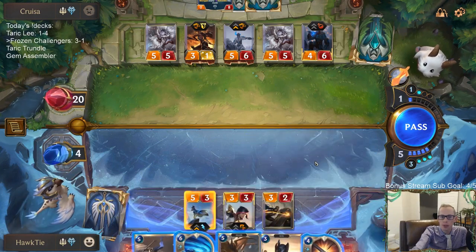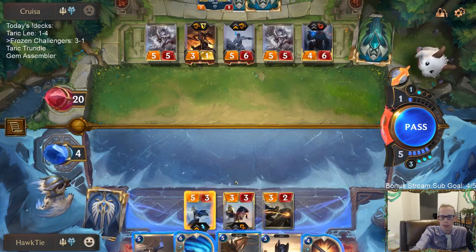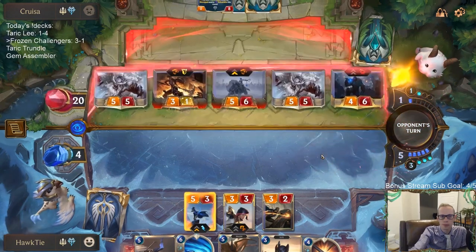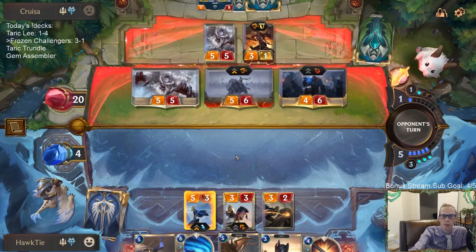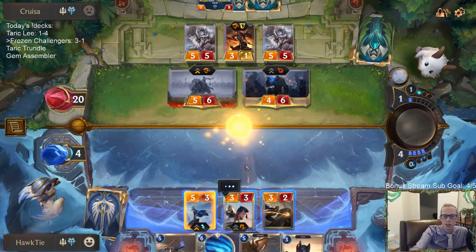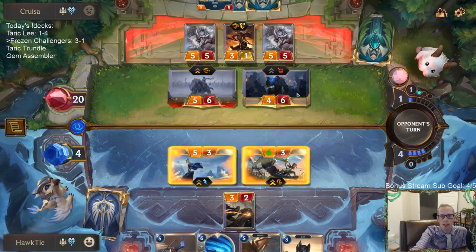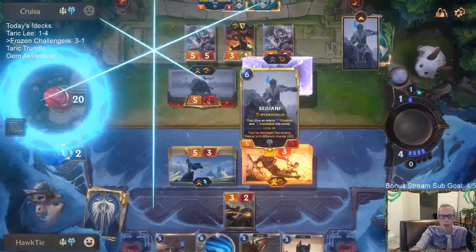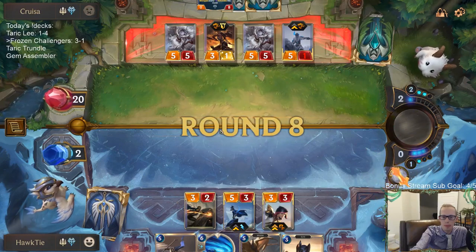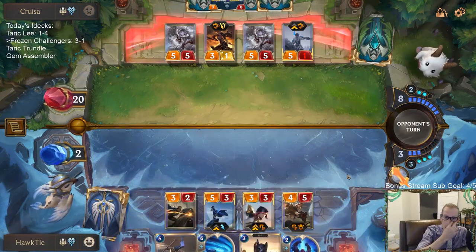I can play Sergeant and have Riposte. If I play Sergeant and have Riposte, then we Riposte the Fiora and block the Sejuani — no, then we actually just die because of Overwhelm. So we have to Harsh Winds. Leave nothing standing! With this attack we can just Riposte instead of Harsh Winds and stay alive. I'd rather get Trundle out of here with it about to level up than the Sejuani. Perfect draw — Screeching Dragon, come on in!